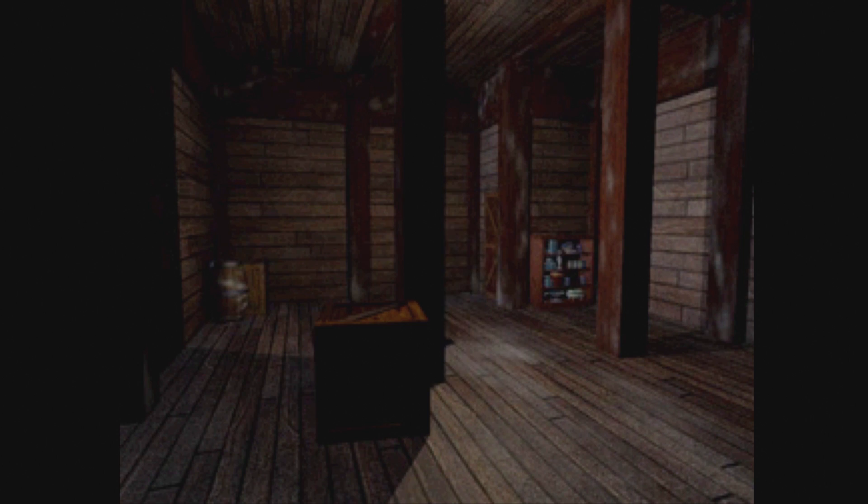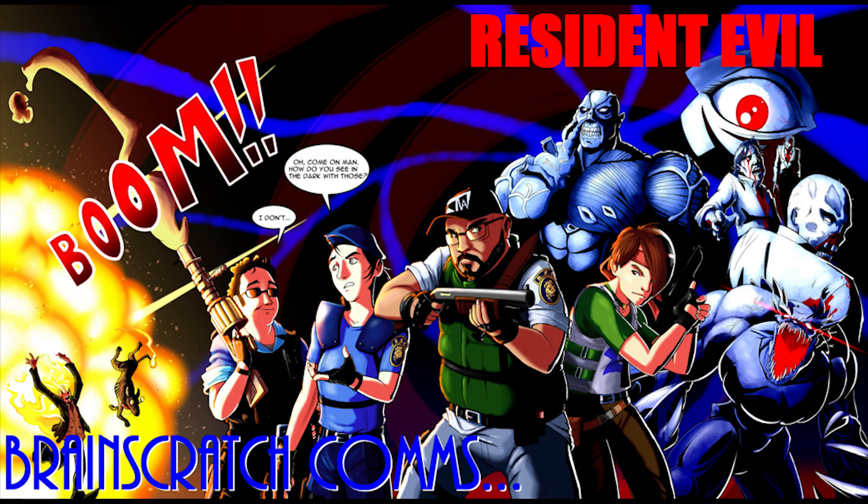Yawn can bite you, and if he does you get poisoned. Poison isn't a regular status effect in RE1 — it triggers an event where, as a separate character, you have to run across the mansion to this one room with serum in it. If you've been smart, you've cleared the passages between the save room and the other side of the mansion so you can have an easy time. If you haven't cleared the frequently backtracked areas, it can be a really harrowing situation. It plays more into Chris's scenario than Jill's though — if Jill gets bitten, she just collapses and is immediately warped into a save room thanks to Barry.